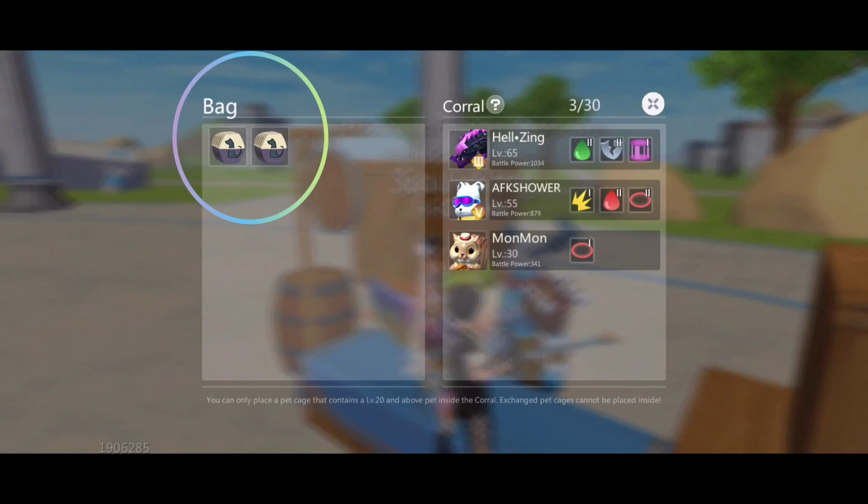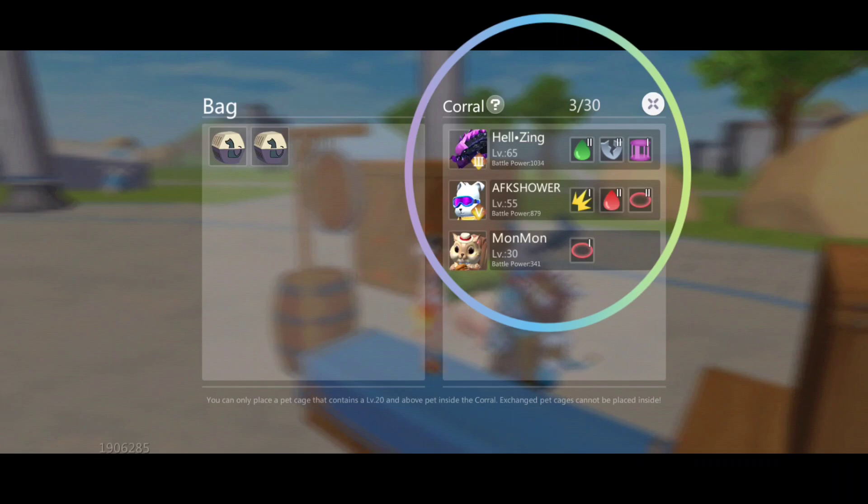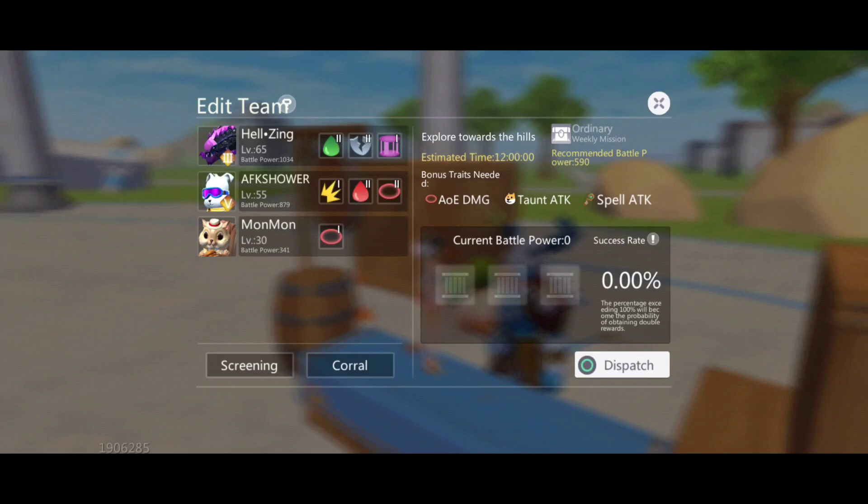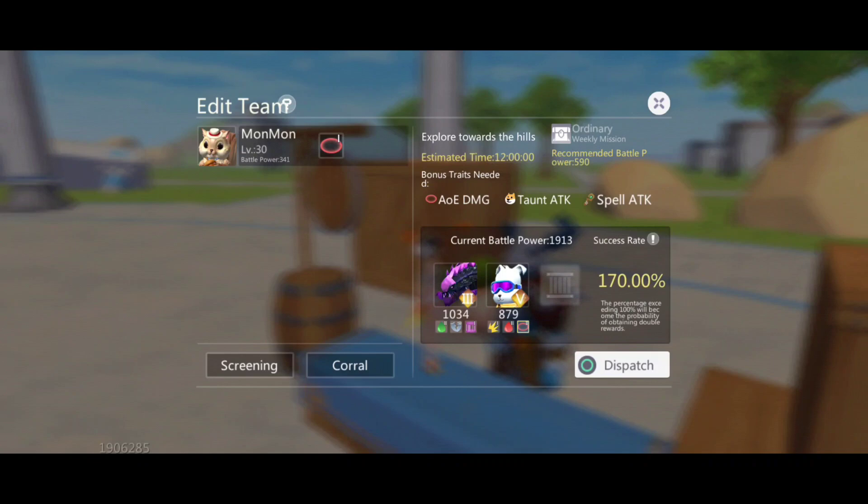You need to first put them inside a pet cage so you can add them to the coral. The maximum pets that you can add to the coral feature is 30 pets. Right now I have three.